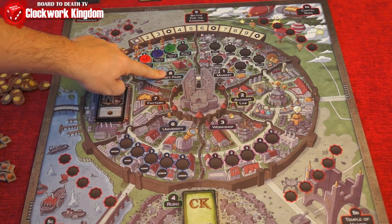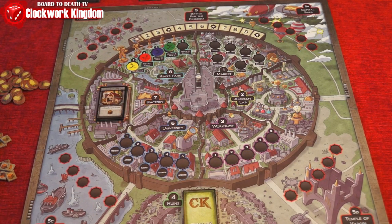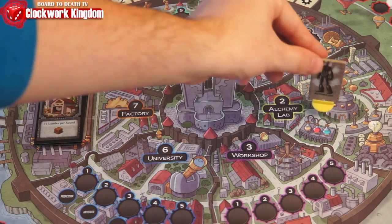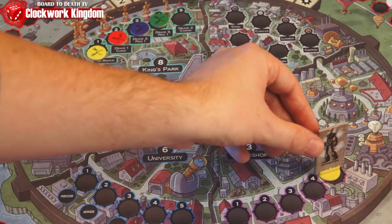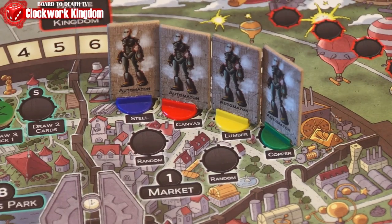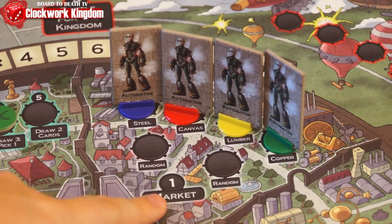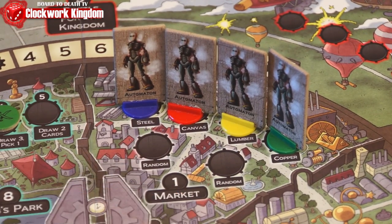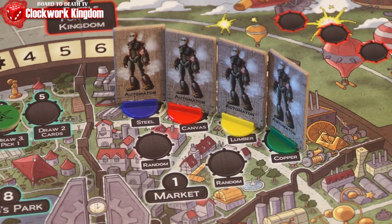Some areas are open spaces, meaning any number of workers can be on these areas. Others will have circles on them, meaning that space is limited — placing a worker there will cover it up, leaving less availability. When all players have placed all their workers, we resolve the areas in numerical order. Each will grant a player a benefit or reward. Let's take a look at these.